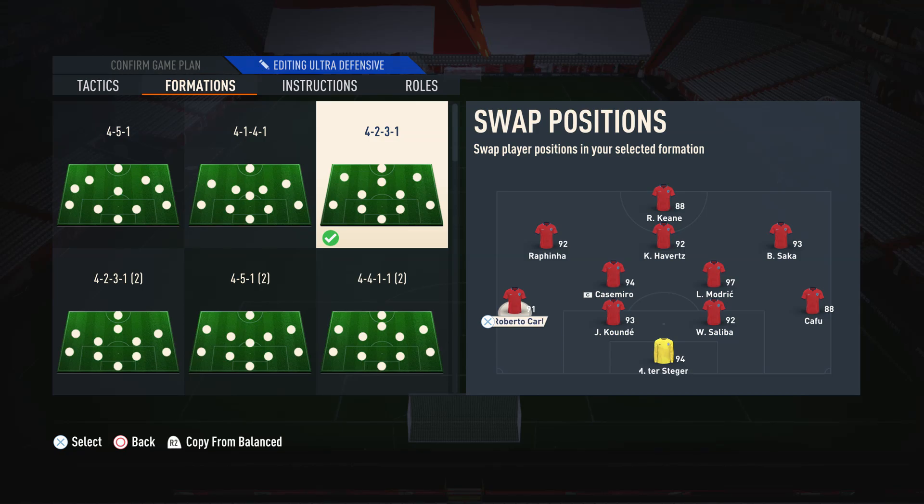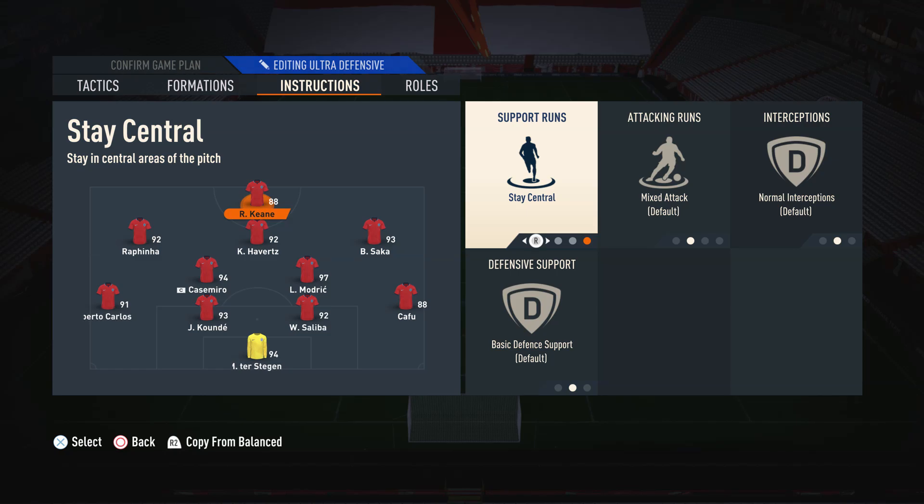Moving on to the left back, I like to use a more attacking fullback — somebody that's going to actually go forward and contribute on the attack. Moving on to the right back, I like to have somebody that's a little bit more defensive, somebody that's going to stay back. I like to have that balance between the two fullbacks where one is more attacking and the other is more defensive. As for the centre backs and goalkeeper, these just need to be the meta players — fast, strong, with medium-high work rates.